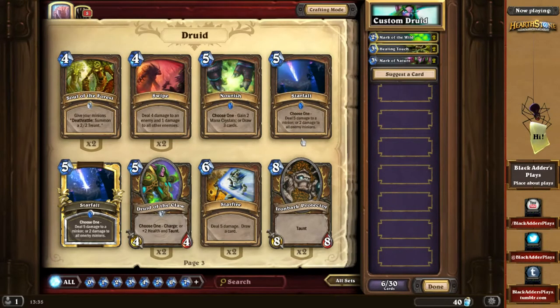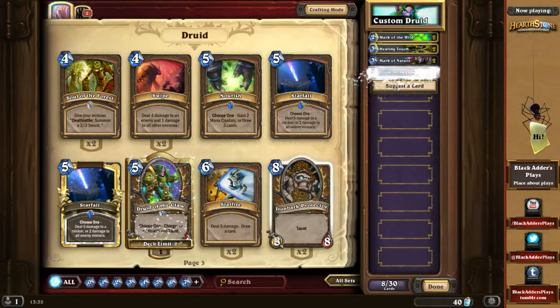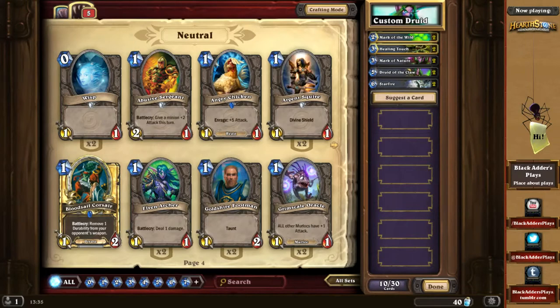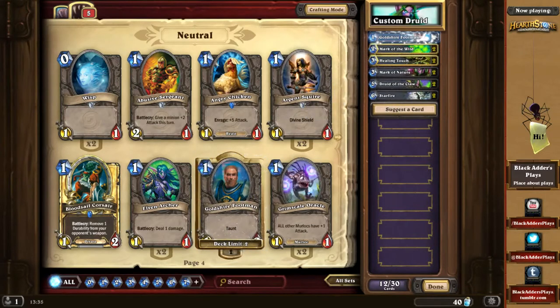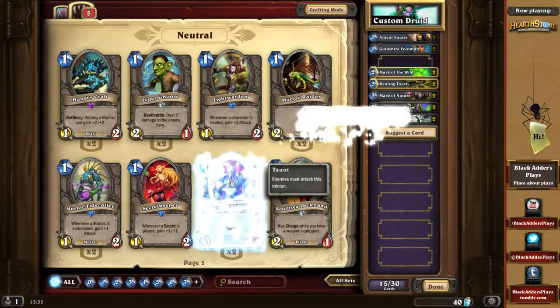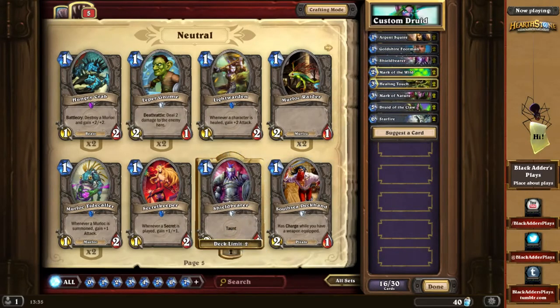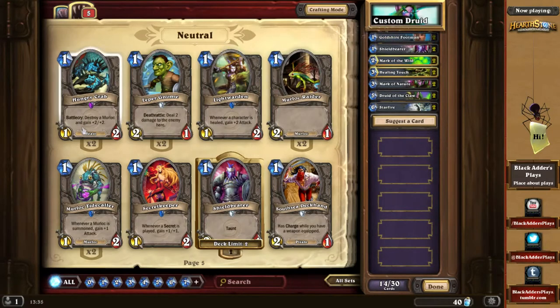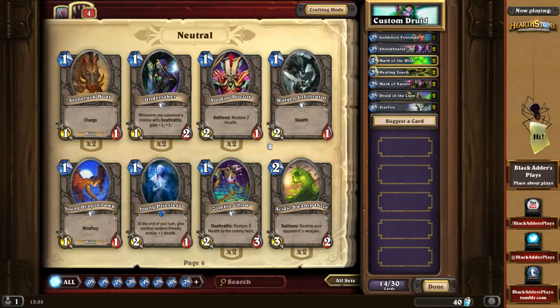Okay, no Starfall this time around — that's a bad choice. But Starfire might be good here. Since his hero power destroys a minion, Argent Squire is useless. I don't really want to heal him either.